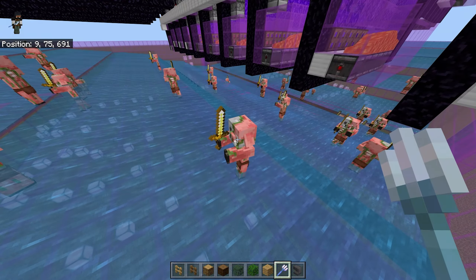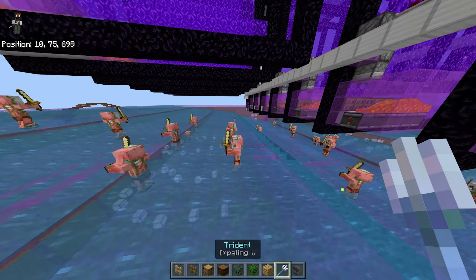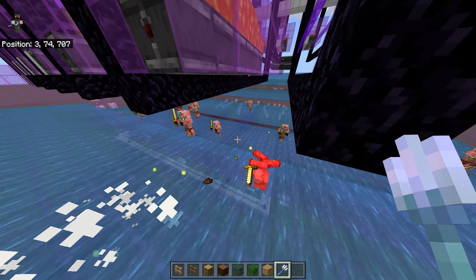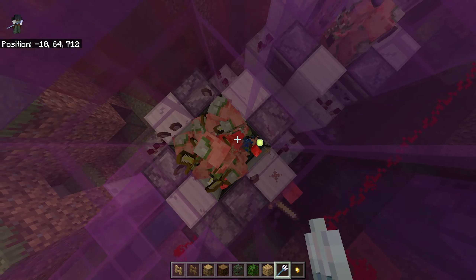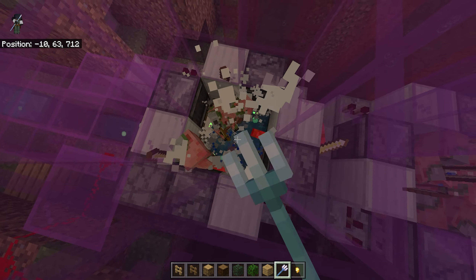We got all the modules installed — the things that make them fire and light up are installed, and we have a lever that will activate all of these. You see those pistons: if I flip this lever, all those pistons extend, and that goes for all 30 portals. Now all we have to do is hook up the trident killer and then install the lava and the powdered snow, and this thing is basically done.